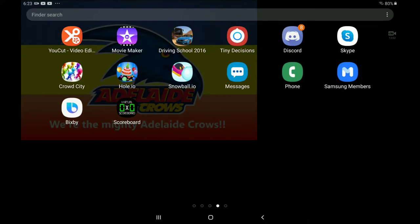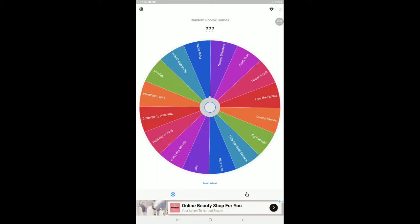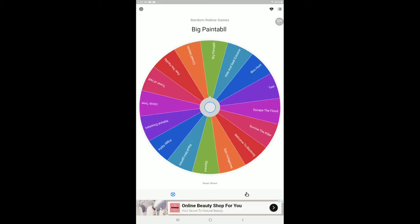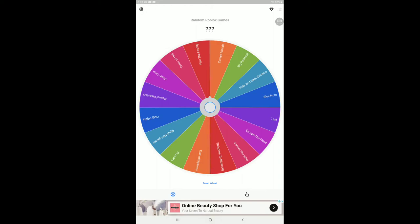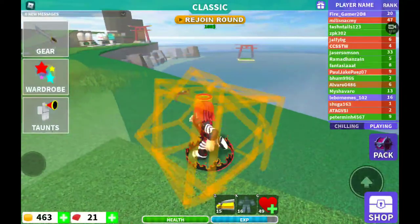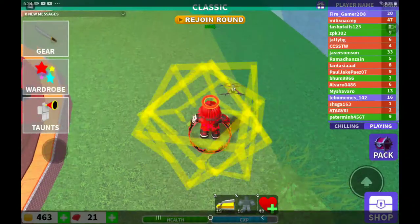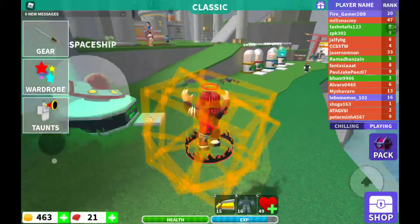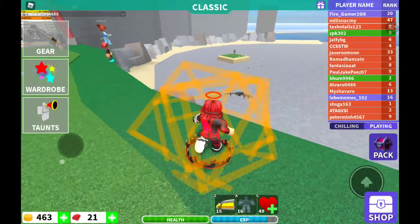We're probably going to do two more games and then that will be the end of our random games, but there'll be more of these coming. The next game is Cursed Islands — I like Cursed Islands. We're now on a Cursed Islands server. It'll be an interesting server. This is our second-to-last game in Random Robots Games.